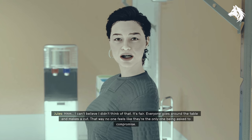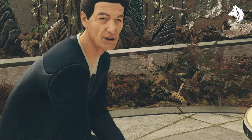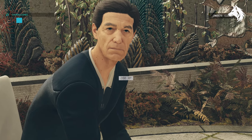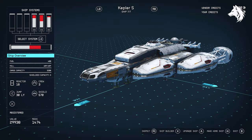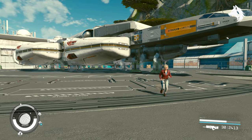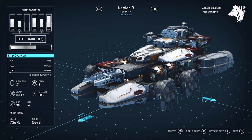Again you have a choice to make here — make sure you choose that everyone makes a compromise. Now you're all set: go and talk with Walter and you will get the first ship off the assembly line for free. If you've done this wrong the ship you'll receive is the Kepler-S, but if you followed the guide then you'll get the class C ship called the Kepler-R.